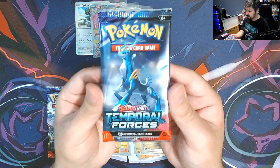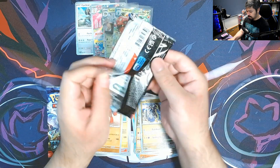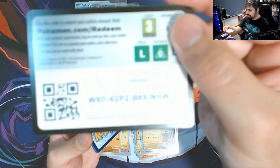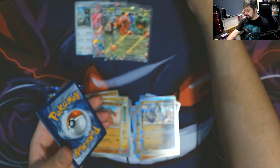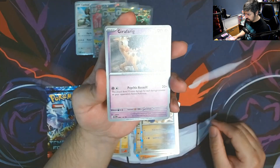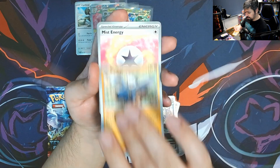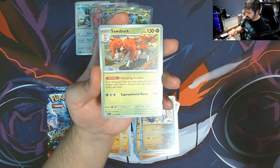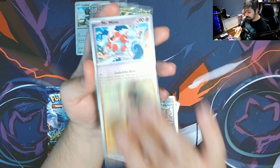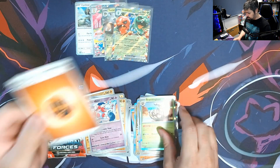Second to last pack — kill something good, come on! We got a Girafarig, Roselia, Cutiefly, Drillbur, Mist Energy, Sawsbuck, a Cipher, a Modbray reverse, Mr. Mime reverse, and a Brambleghast for the rare with a Fighting Energy.